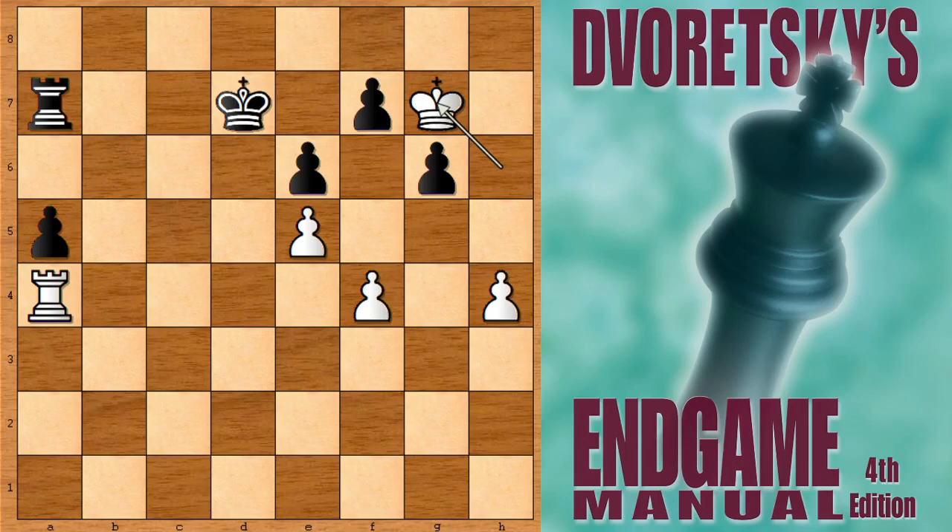Hello everyone and welcome back to another chess puzzle from the book of Mark Dvoretsky, an important endgame chess study taken from a real chess game. This is from the game between Emmanuel Lasker, the great world chess champion for 27 years from 1894 until 1921. This chess game happened in 1925 when Lasker had the white pieces and his opponent was Gregory Levenfish.